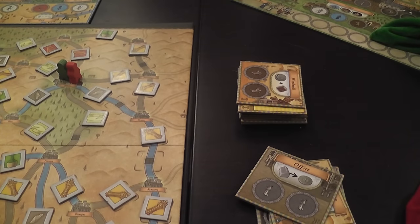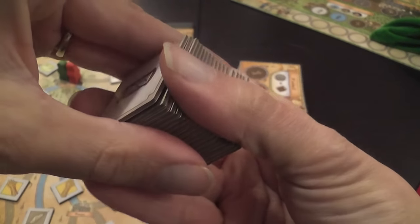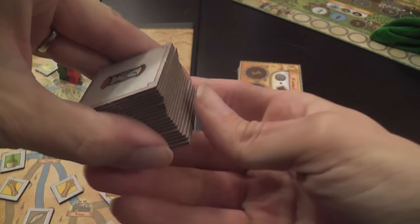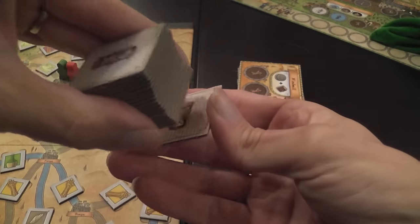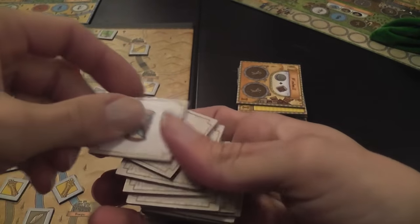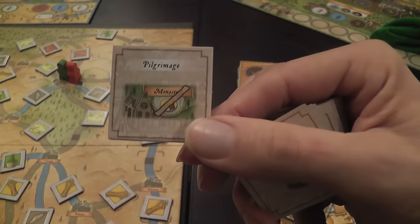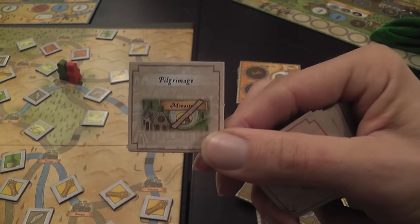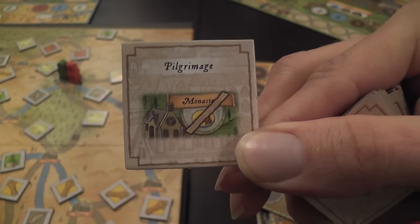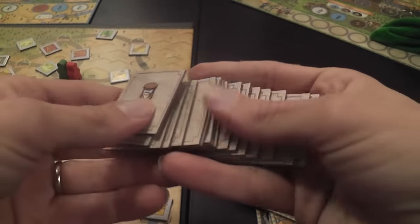A turn starts by drawing one of the 18 event tiles, one used each turn — so the stack also tracks how many turns you've played. When the last tile is flipped, that is the last turn. This first tile with a lighter background is always first. The pilgrimage event is always first; it prohibits acquiring monks that turn. Events include plague — losing a generic follower from your bag — and taxes.